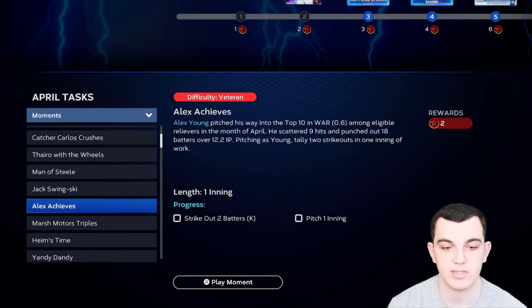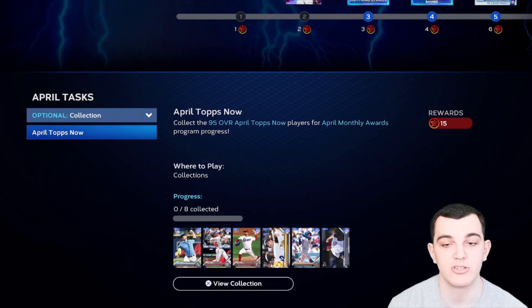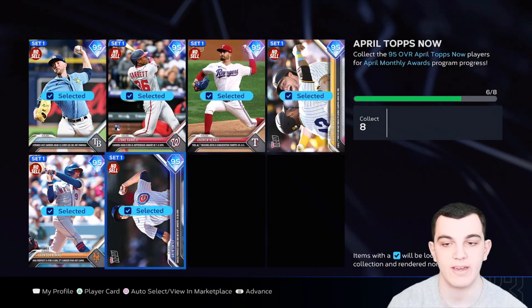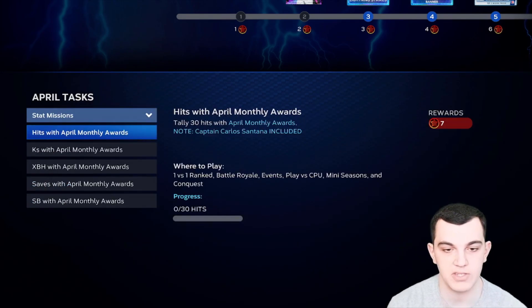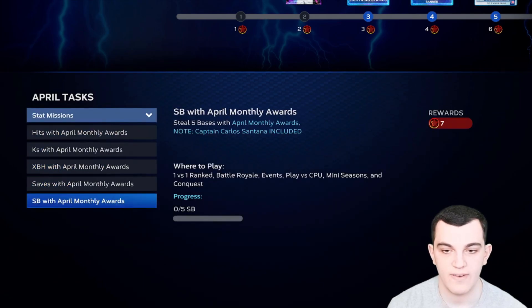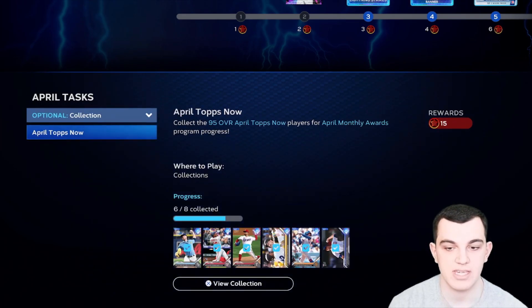And then the moments — there are 18 of them, which is 36 points. There's also an optional collection: collect the 95 overall Topps Now players for April Monthly Awards program progress. If you have all the Topps Now guys — I have all the ones that have been released, but I'm missing the two 95s that just came out — if I get those, I can get another 15 points. So Topps Now is actually optional, but it's definitely going to help you. Adding it all up: stat missions are 35 points, moments are 36, that's 71. The optional collection gives another 15, so that's 86. PXP gives about 59 more, bringing the total to 145 — so you only need 5 more from event wins. It's not going to be easy to complete, but it's doable.